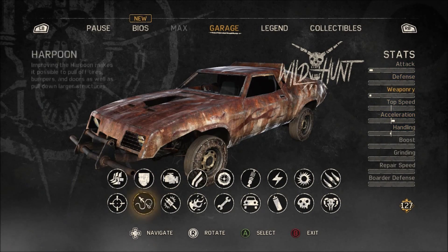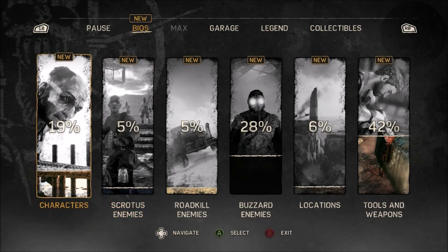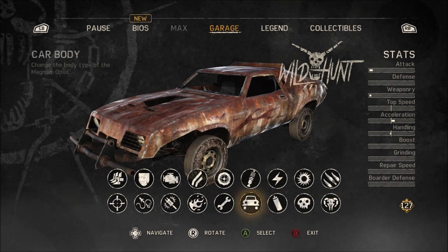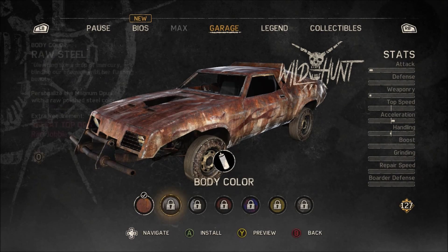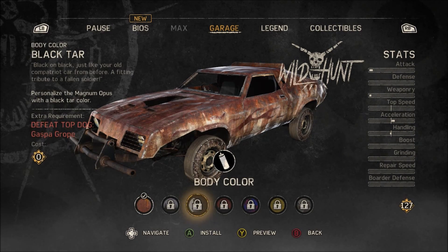We have enough scrap to install a ramming grill. Install the tussle bar upgrade - that costs 10, we've still got loads of scrap. Anything else we can do? If we could go for an engine - we need to get an engine.